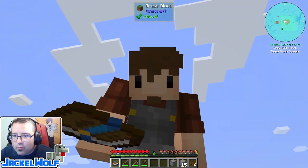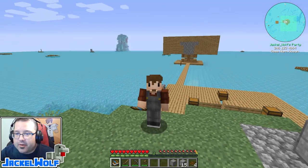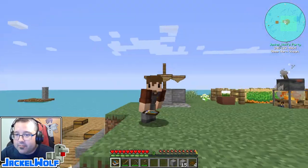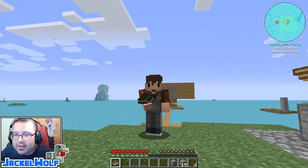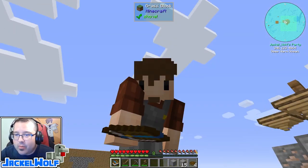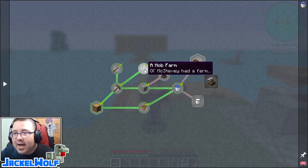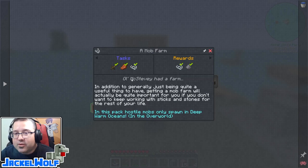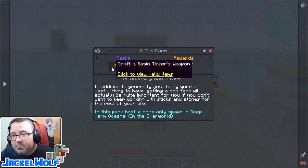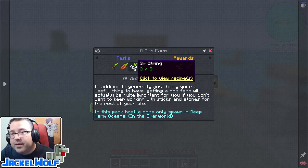Hey everyone, Jackal Wolf back in Feed the Beast Ocean Block with another episode. If you've been following along, you know we are working our way through the quest book. Last episode we were on the mob farm quest - old big Stevia had a farm. That quest had us craft a basic Tinker's weapon, get three rotten flesh and three string.